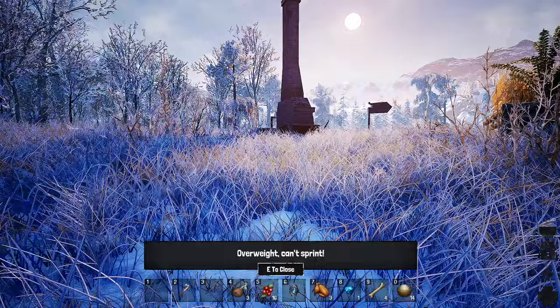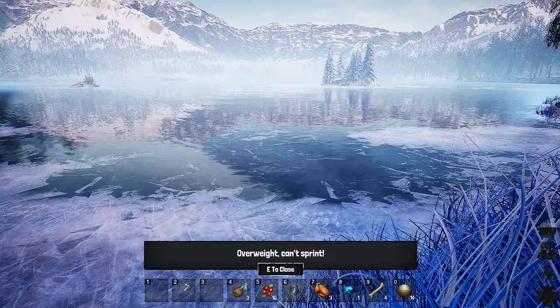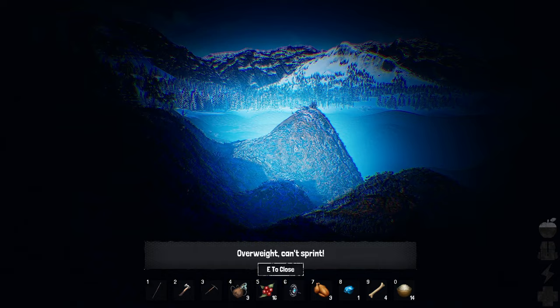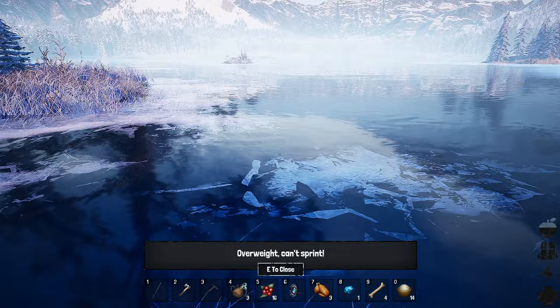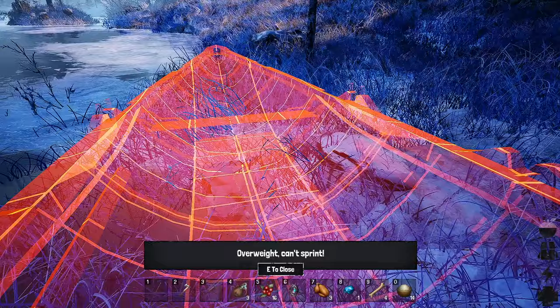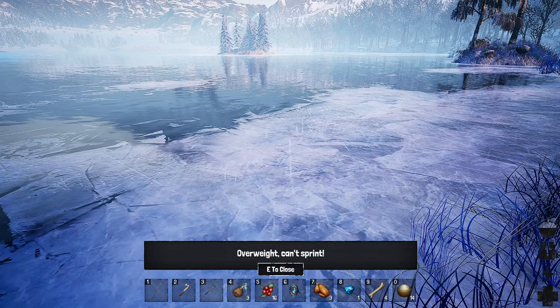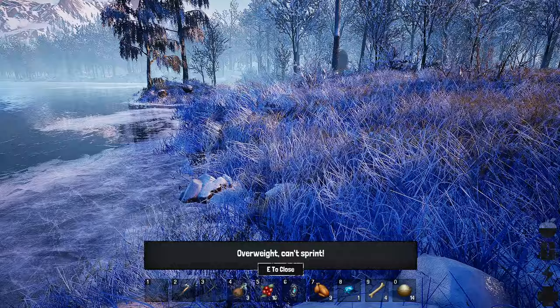I have enough planks. Why is it red? Why can't I place the boat here? Don't tell me I can't place the stuff from there here. No, I can't. Why can't I place the boat?